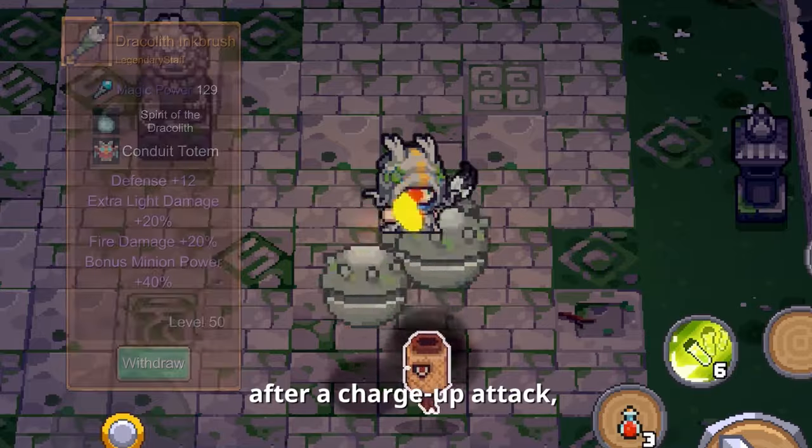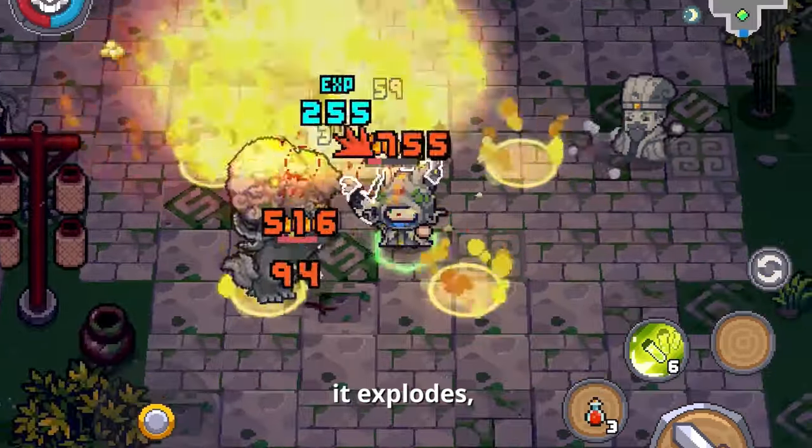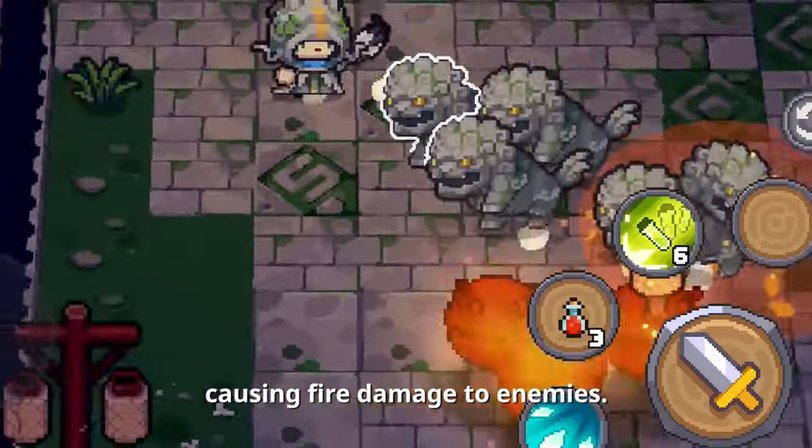The Dracleth inkbrush, after a charge-up attack, throws out a stone bomb. After rotating for a few seconds, it explodes, causing fire damage to enemies.